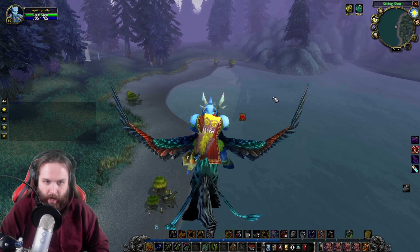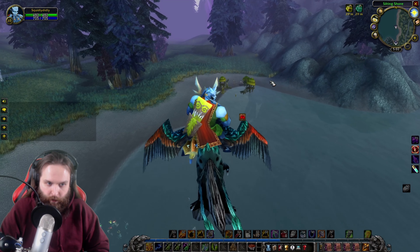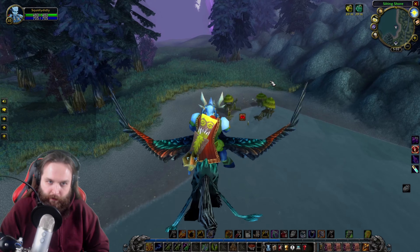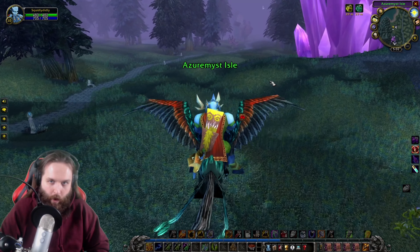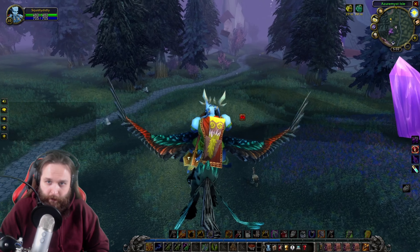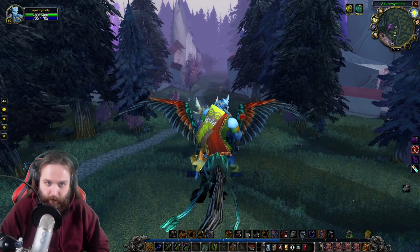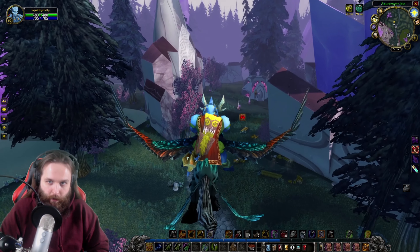I have a feeling we're going to get Water Walking, hopefully. That's really the only water ability I know of for Shamans, and it's a really good one. It's nice to be able to put Water Walking on your character and just run across the water — you can even do it on your mount, so it's pretty strong.